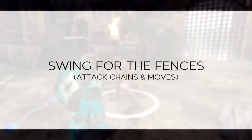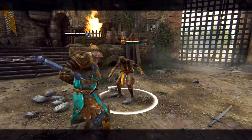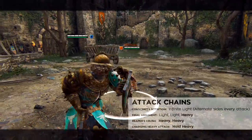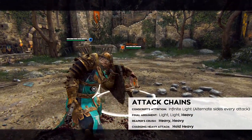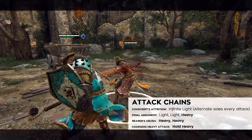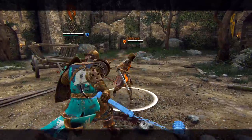The Conqueror has three basic attack chains and the ability to charge his heavy attacks for increased damage. He has the special characteristic of not being able to feint his attacks, so sending out an isolated light or heavy is generally a bad idea. Thankfully, the rest of his kit centers around guaranteeing his predictable hits connect.